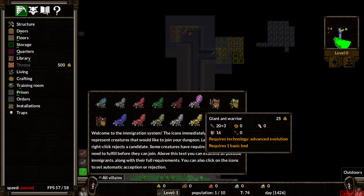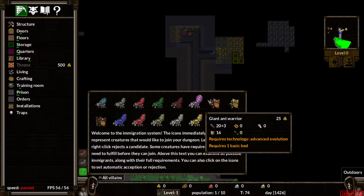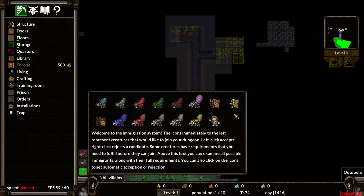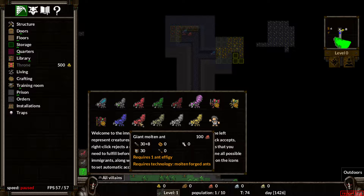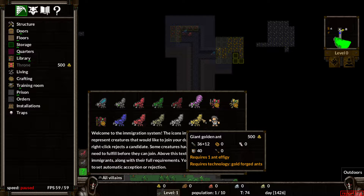Technology sorcery requires a basic bed. Advanced evolution — giant ant warrior. Armor-wise these guys are better, but damage-wise these guys are better. Advanced evolution: giant ant mage, giant water ant, ant effigy — I don't know what that is.